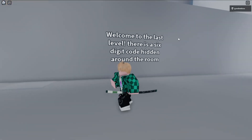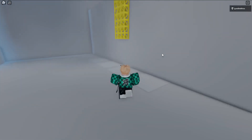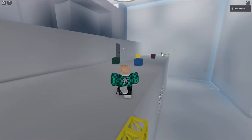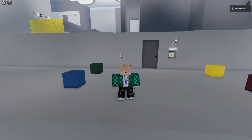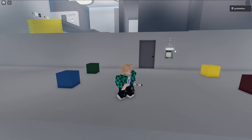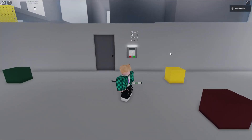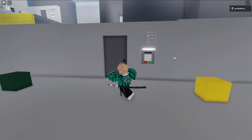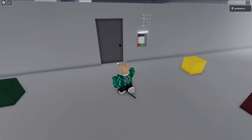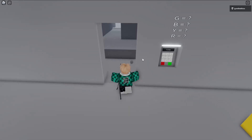Welcome to the last level. There's a six-digit code hidden around the room. I have a feeling a lot of people would also quit here because one of the numbers is technically not in the room. Here we have every single puzzle from the past rooms in this one room, all together. First thing first, you might notice all the animals over there. One of the hidden numbers is right here behind this yellow block — it is six. You can see there's one color of each here, so then we just put in one, one, one, one and go through.